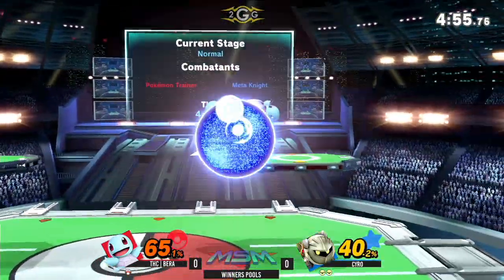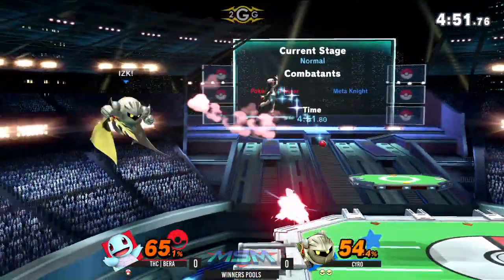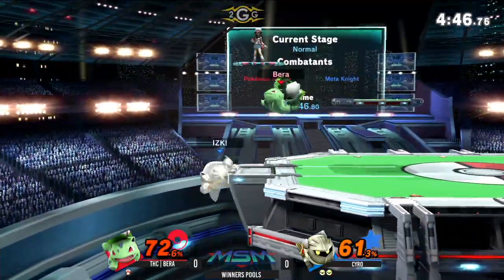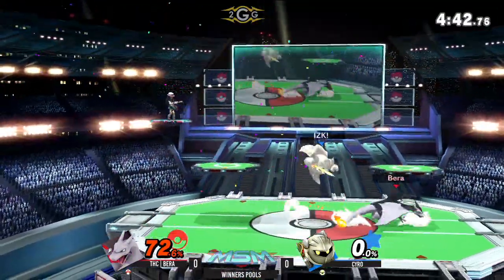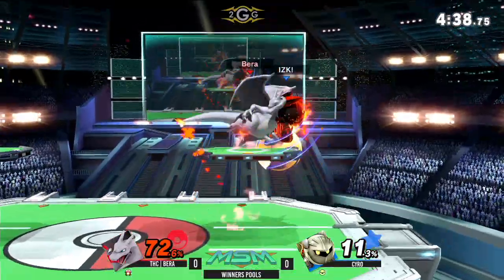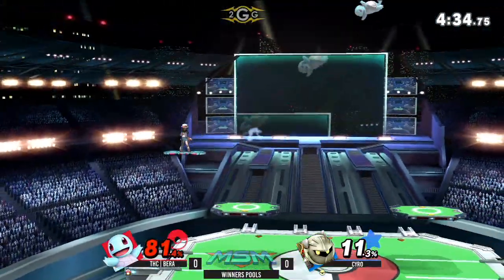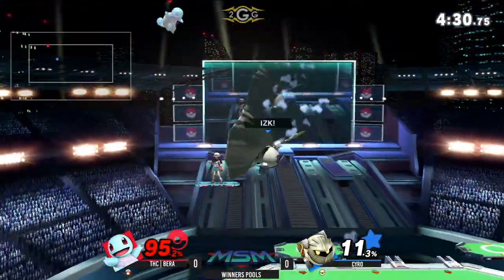There's that dash attack — another character that has a really good dash attack. Squirtle is definitely one of those characters. Using his crazy movement with that side-b. ZSB taking it. Bear has actually been making a bit of a comeback here. Let's see if he stays with Charizard after this combo. That up tilt actually coming in kind of clutch, stopping that withdraw.